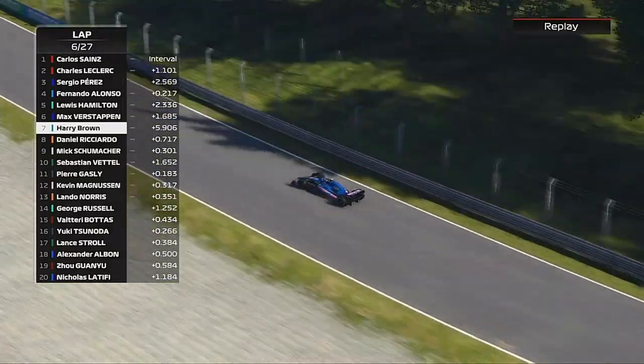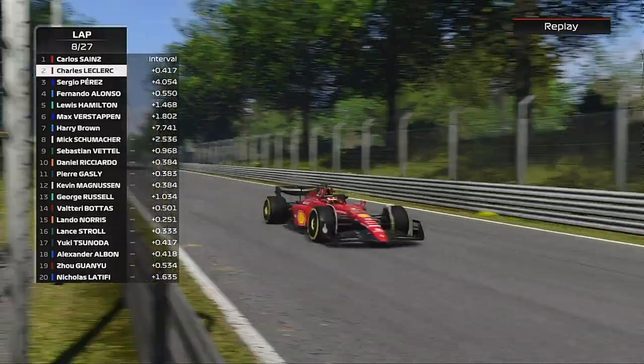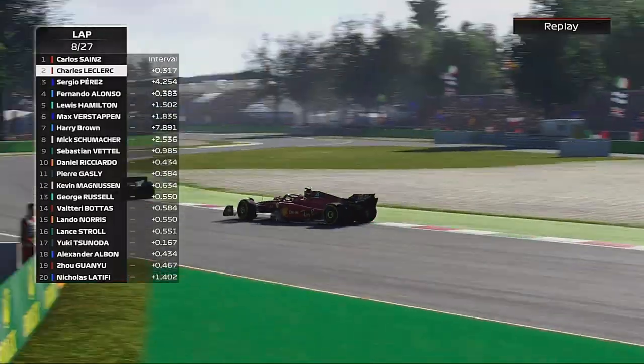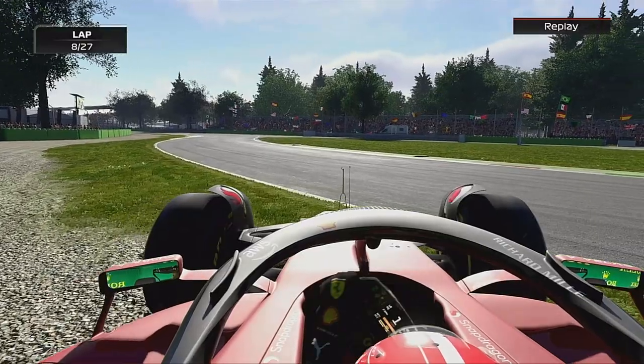Mick Schumacher is now on the back of us and thought about going to the inside. But we did manage to finally get on the back of Daniel Ricciardo. We are going to set him up for the turn — but he's locked up, and we get him round the outside. I tried to set him up going through the gap at Curva Grande, but that didn't matter because he locked up and we forced a mistake.